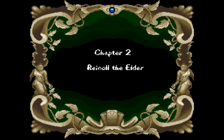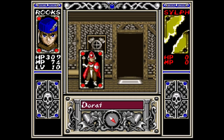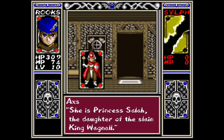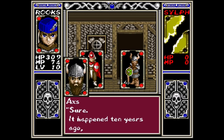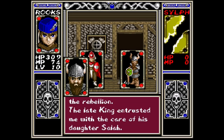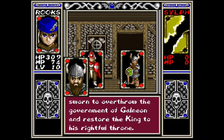Chapter two: Rhino the Elder. You've awakened. Where am I? Who are you? I'm Salad. Salad? I've heard that name somewhere before. She is Princess Salad, the daughter of the slain King Wagnum. You look like you've recovered nicely. What's going on? If it's all right with you, could I get a detailed account of what's happened? Sure. It happened ten years ago, when Galnion started the rebellion. The late king entrusted me with the care of his daughter, Salad.